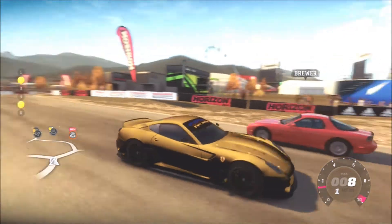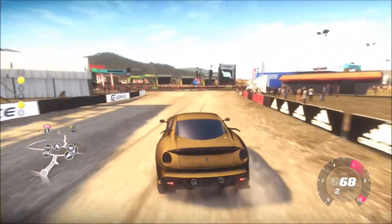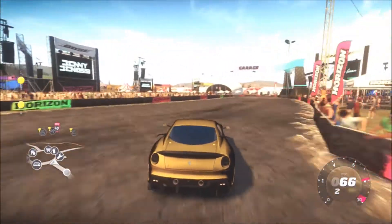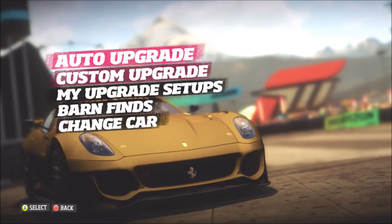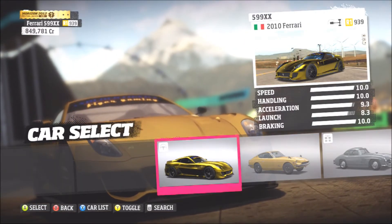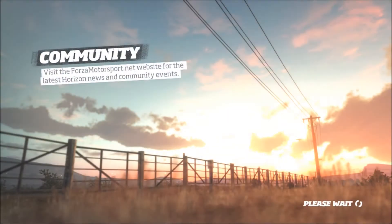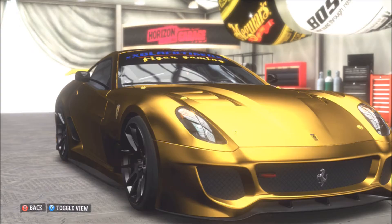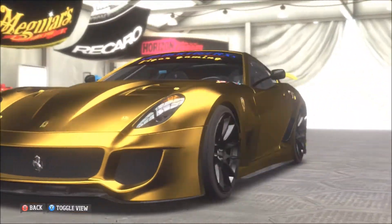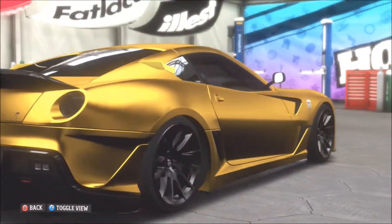This car will definitely turn heads when you go into online matches. Overall it's a sick car, so it's pretty cool to have a nice gold paint job glitch on it. In the garage it looks really nice — gorgeous. You know in GTA 5 there's that chrome paint job? This looks like the golden chrome paint job, which is really cool. Look at how golden this thing is — it's just gorgeous, shiny nice gold.